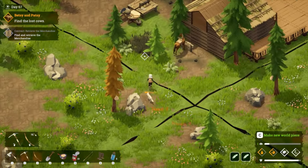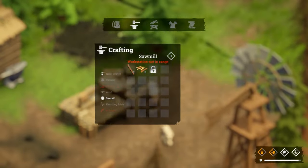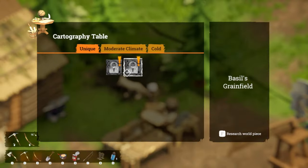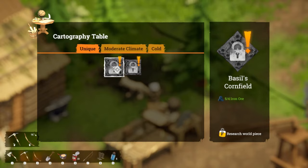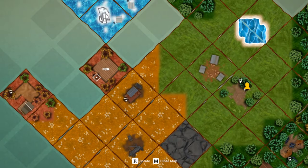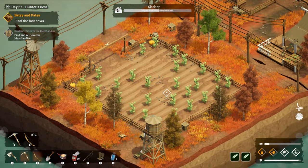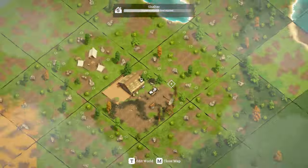We should create some more planks to sell when we visit another trader. Basil's cornfield, Basil's grainfield — let's do the cornfield first then the grainfield. Let's put it next to Basil's Farm — that would be sensible. Was there more iron? Let's see if there's more iron down there.